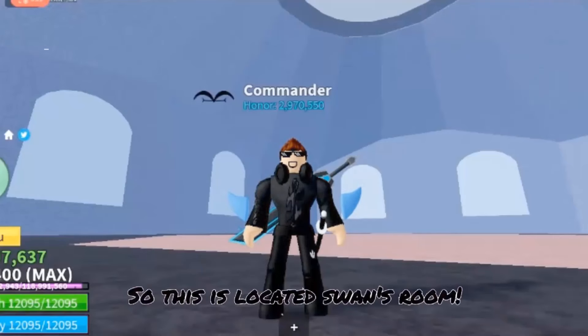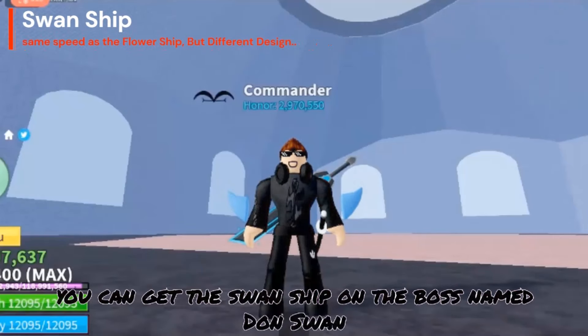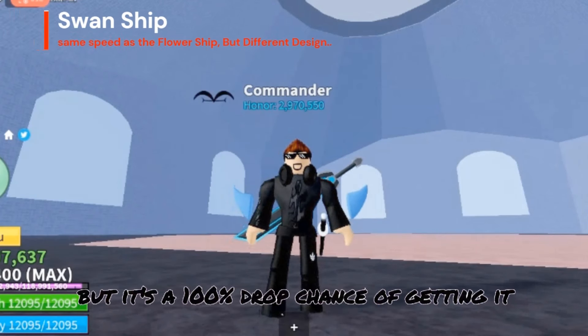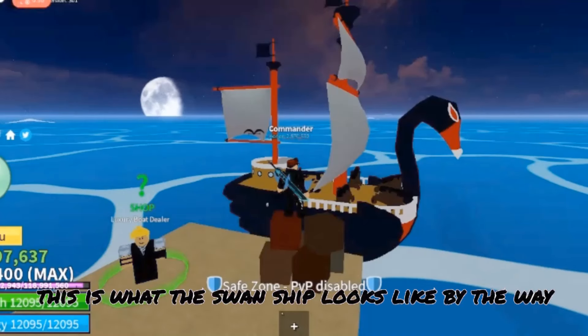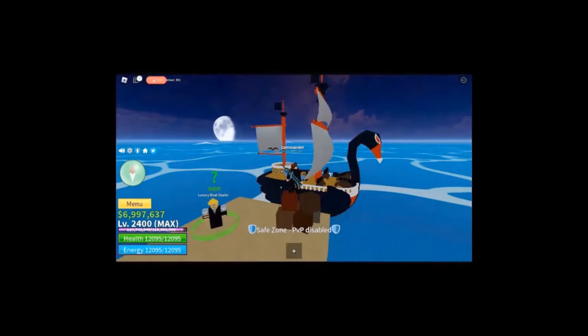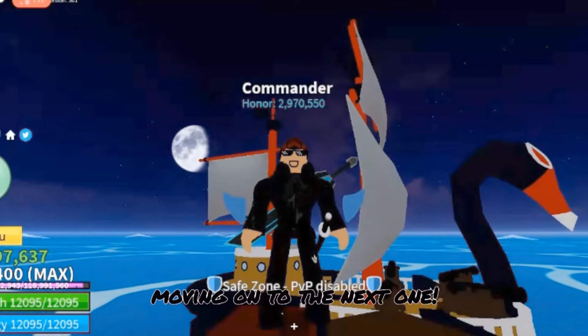So this is located in Swan's room. You can get the Swan Ship from the boss named Don Swan — sadly he's not here right now, but it's a 100% drop chance of getting it. This is what the Swan Ship looks like, pretty dope boat. Moving on to the next one.